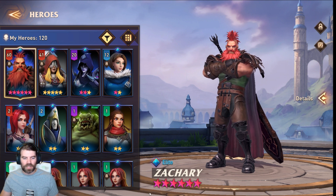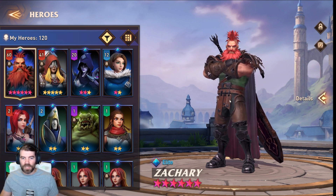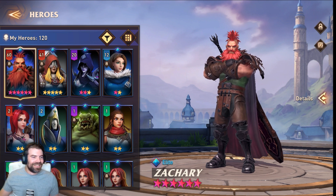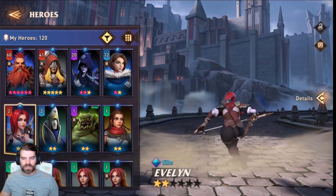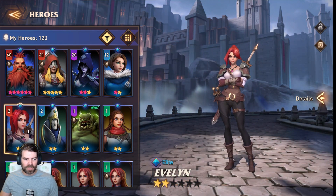If you get copies of Zachary, keep them — don't get rid of them right away. Extra copies are used to give pink stars and ascend them. That's the dupe system: you feed copies of the same hero. This game already has a dupe system, unlike Raid Shadow Legends. Evelyn is a decent boss damage dealer, not as good as Zachary.